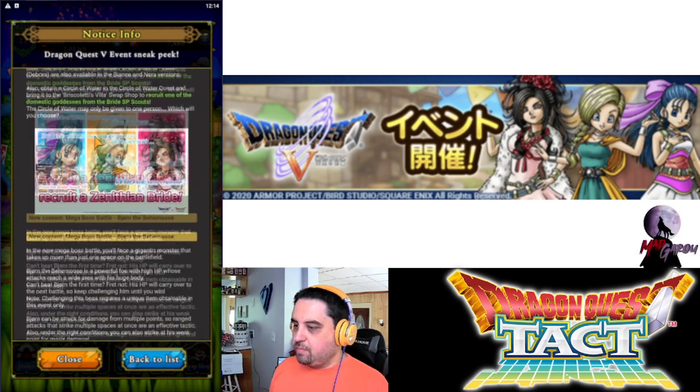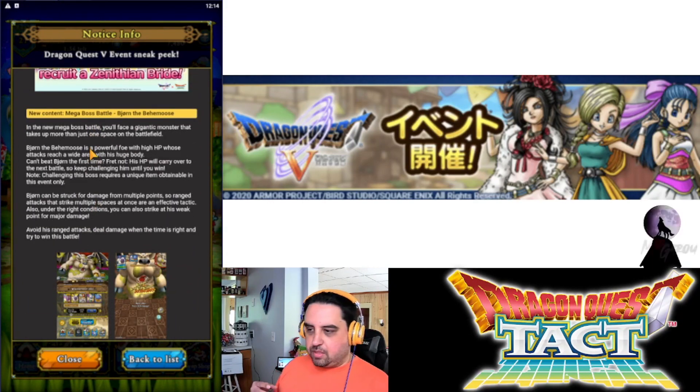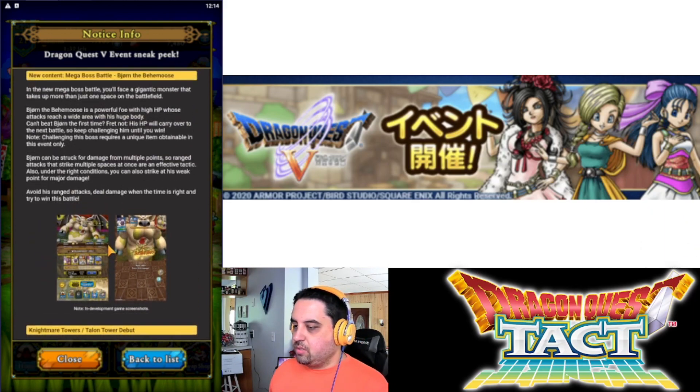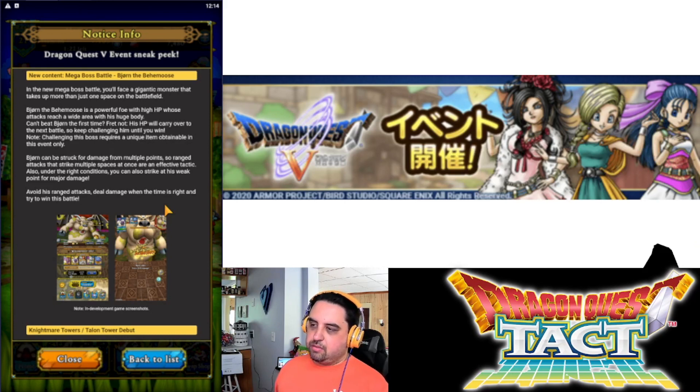There is going to be a mega boss battle — this is a very fun event where we will be fighting a giant boss. We need to avoid range attacks, deal damage when the time's right, and win the battle. Each time you win you will earn some pretty cool rewards. You just keep challenging him until you beat him, sending out units that are very high in attack and trying to whittle him down as quickly as possible.